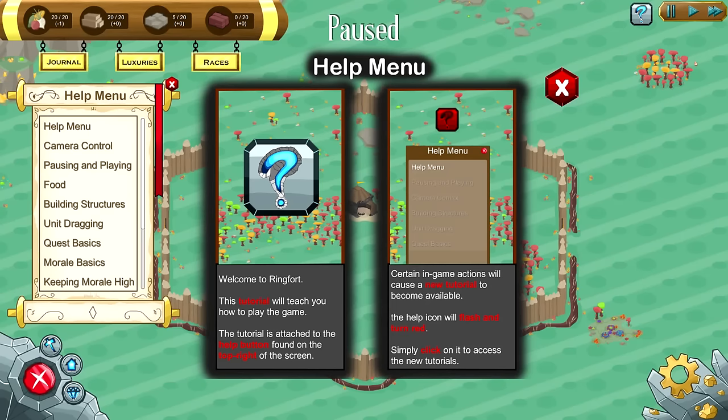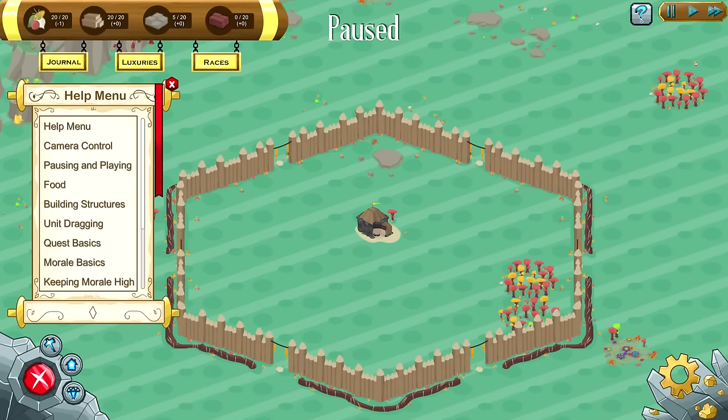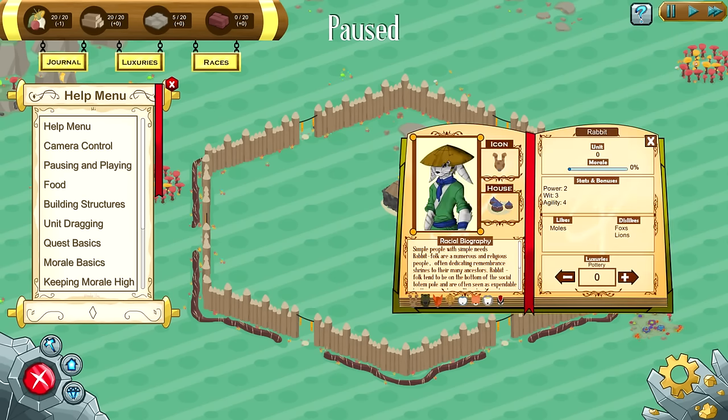Today we are going to be playing a game called Ringfort. So basically as you can see, here we are. This is the Ringfort, this is where we start off. It looks like I'm a rather dapper man with a rather impressive mustache. Our task is pretty simple — when you see a Ringfort and a handsome mustachioed gentleman, one must assume that our task is to colonize the land using a variety of different races.